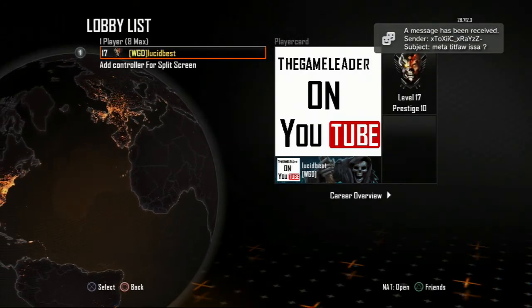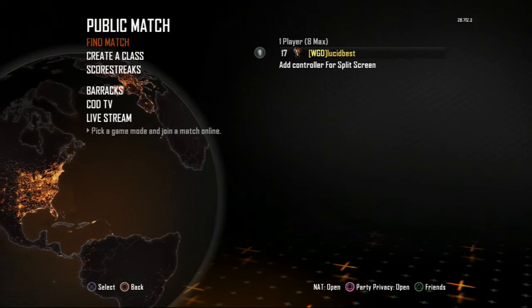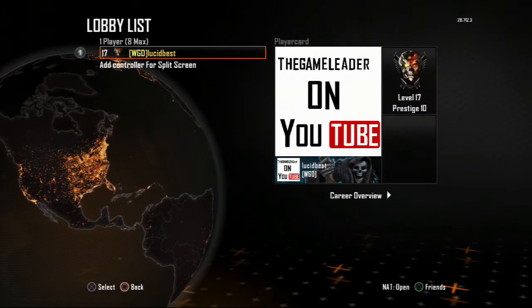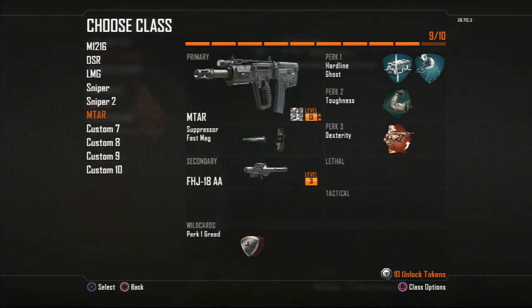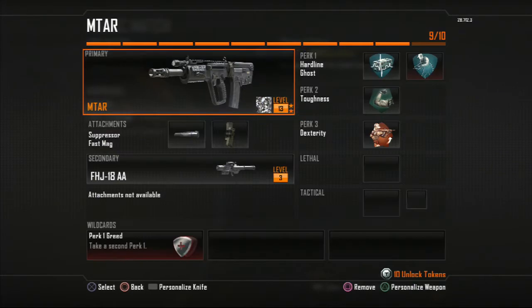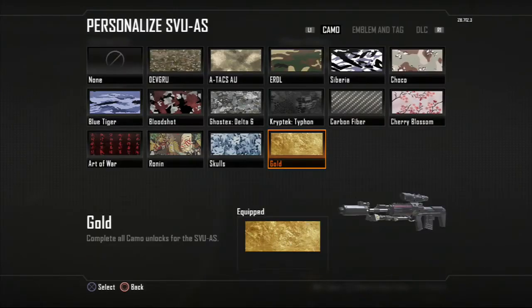As you guys can see, I'm prestige 9 in the last video I posted — yes, I was prestige 9 — and now I'm prestige 10, level 70. I've also got the diamond camo on the assault rifles, as you guys can see. I have the diamond, and I also have this sniper gold.